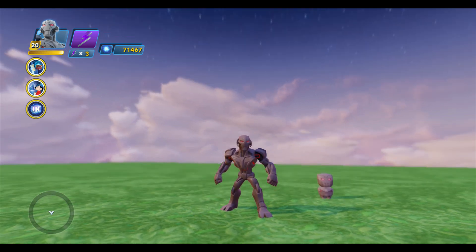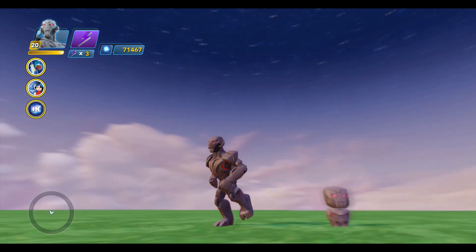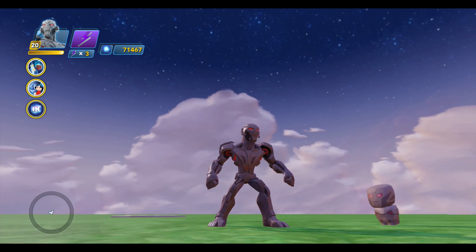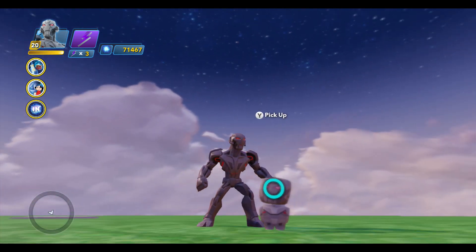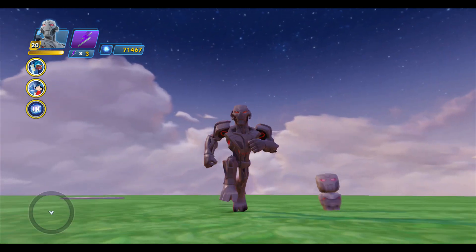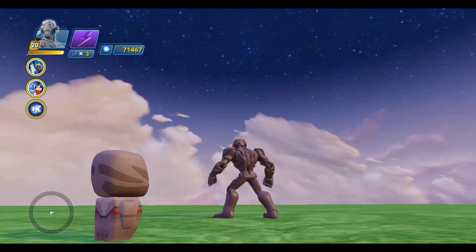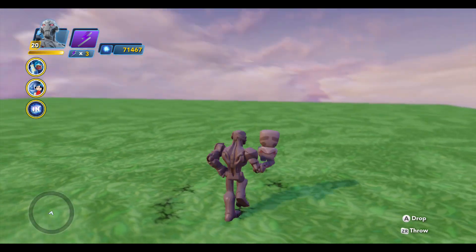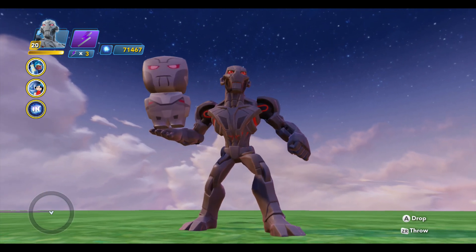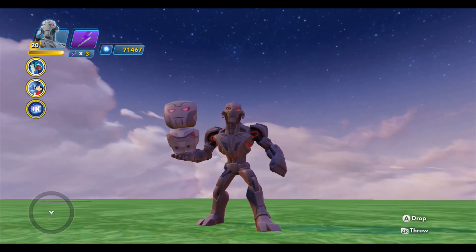Hey guys, it's Dan from DisneyInfinityCodes.com and I'm here inside the toy box of Disney Infinity 3.0 with Ultron, just taking a little peek at the Ultron Townsperson costume, because I love all the different fun little costumes that the characters get when you throw your figure down, and so I just thought we would take a quick peek at the Ultron one — get a little up-close, side-by-side, a little bit of an Ultron family portrait, if you will.